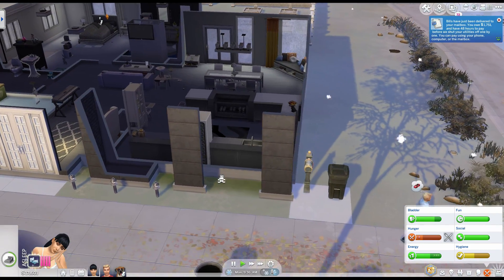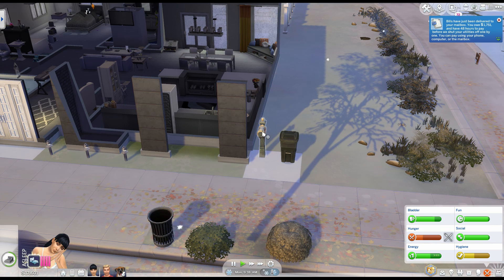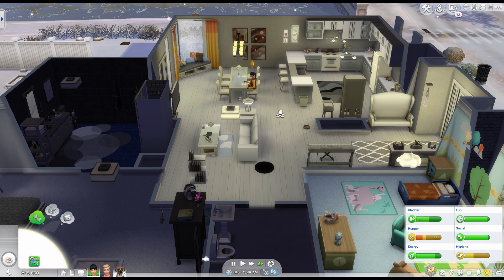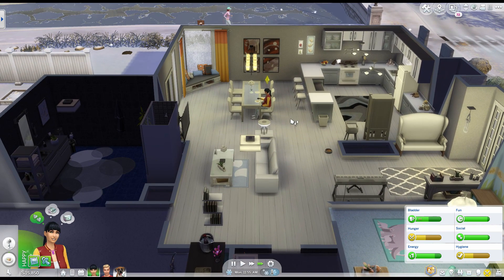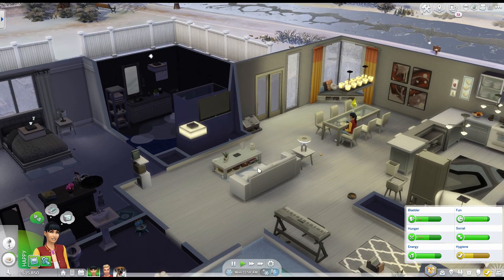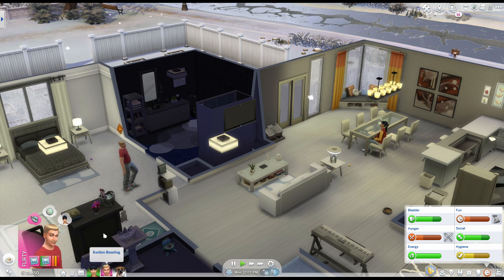I need to pay the bills — they're $1,751. That's so much money, I feel like. Leslie's energy is up but going down quickly, so I'm going to have her eat some food and then use the restroom. She starts work in a couple of hours, so I just want to make sure she's all happy and ready to go.